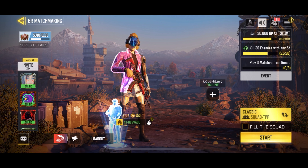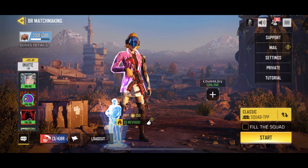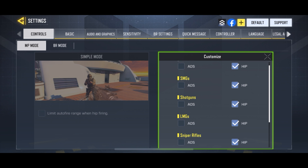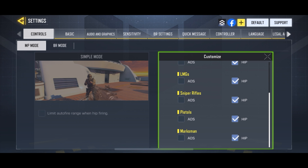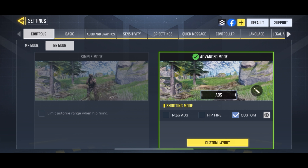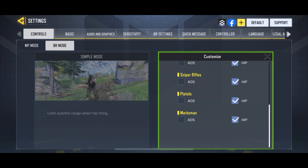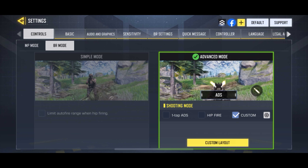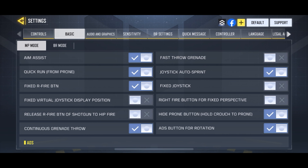Yo what's up guys, it's Nevada here. In today's video I'll be giving you some tips and tricks you can use to improve in battle royale. First, I mainly use hipfire — I don't use the ADS button, you know, that button you can hold down to ADS and shoot. I don't use that. When I'm ADSing, I am manually ADSing, not auto-ADSing.